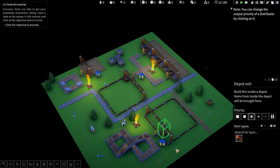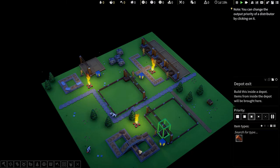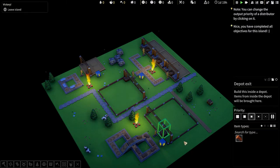Conveyor belts are vital to get your automatic production rolling. Have a look at the setups in this tutorial and click on the objective below to finish. Yay, we're done. So it's gonna just send around here and that's all. And these were delivered over there. Nice ways to introduce the belt to us, but I think there's more.